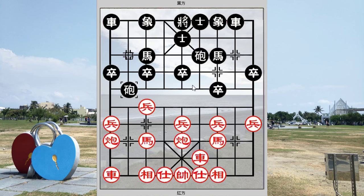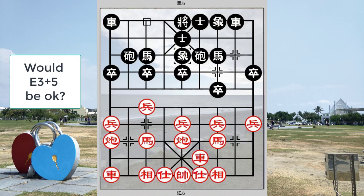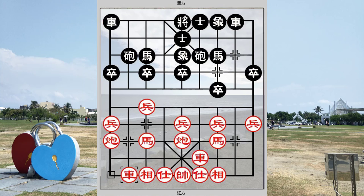Black would be advocated to play c2+2 so that black would be able to play c2 equals to 6 on the next move and counter the effects of the red chariot. One might wonder whether consolidating the defense with e3+5 would be favorable — the answer would be no, as given in the book.